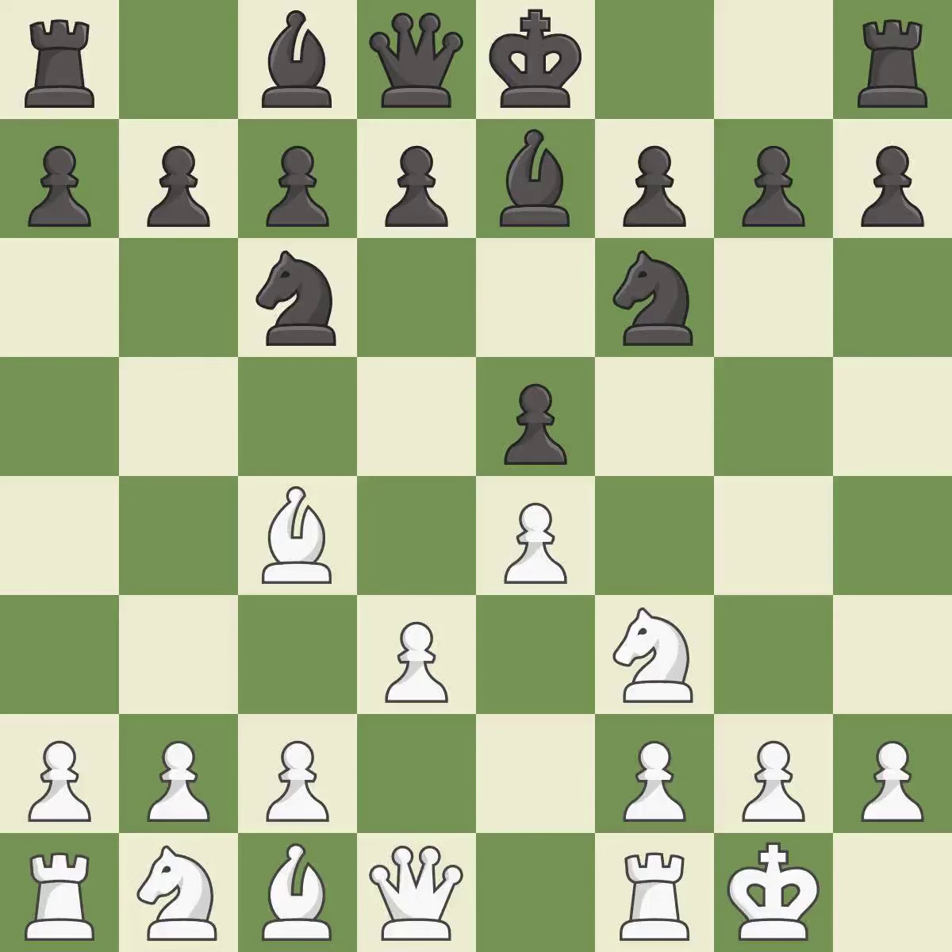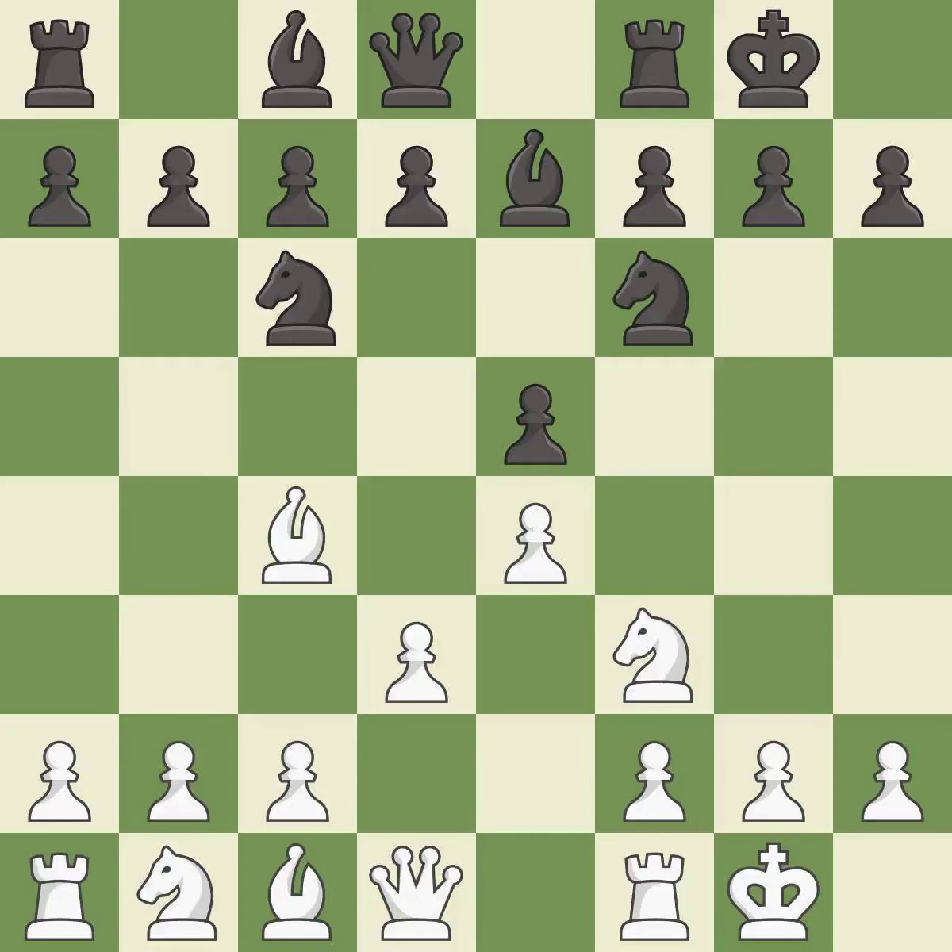Castling gets the king to a safer square, out of the center of the board, while also developing a rook. Castling kingside tends to be safer because the king is further from the center. Castling to the same side of the board as the opponent avoids some of the attacking associated with opposite-side castling. The bishop is ready to be developed to an active square.